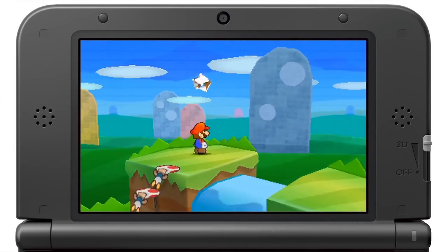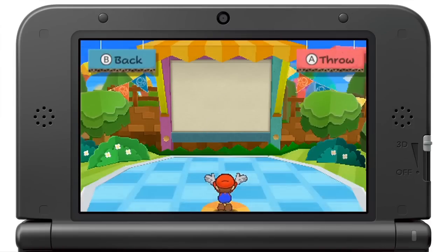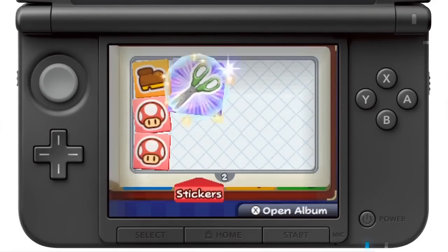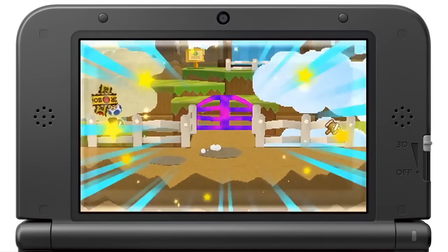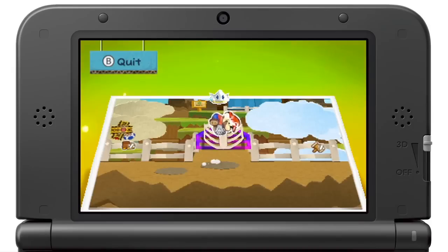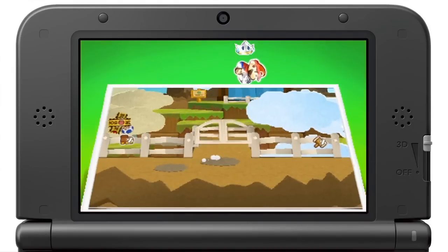This is a long adventure, and throughout it you'll be collecting stickers, scraps needed to repair this papery world, and real-world objects that can transform into powerful stickers. You'll use these in a lot of different ways, and you'll often find hints to their uses by paperizing the world, which you can do at any time. The new perspective will show you puzzles to solve, or stickers waiting to be discovered, so do it often.